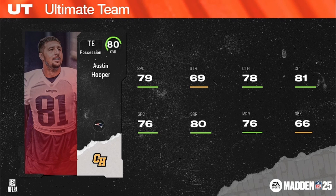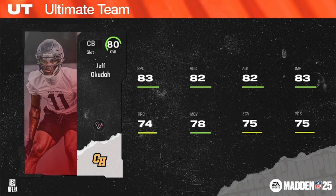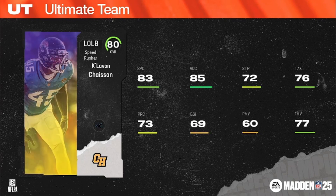Jeff Okudah, 83 speed on the 80 overall, slot corner, 6'1", 205, Okudah/Texans/Falcons/Lions chems. Finishing up the 80 overalls: Chase, 6'3", 254, speed rusher left outside linebacker now with the Panthers, also Jags chems — first round pick for the Jags out of LSU in 2020.